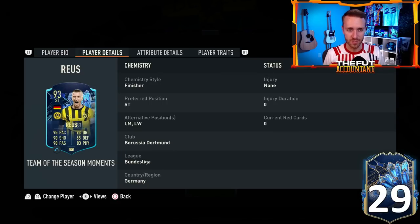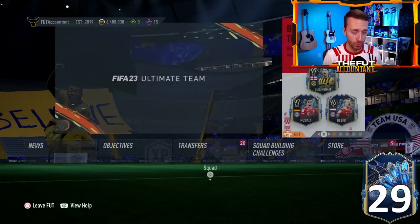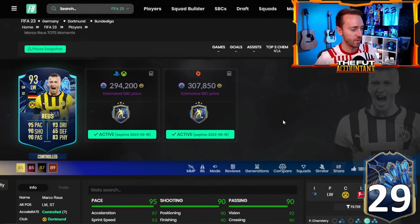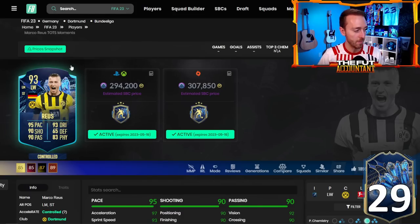He can play striker, left wing, and left mid, with really great stats. I've chosen a finisher chemistry style to make him explosive in his Accelerate type. This SBC got a lot of people excited because A, it's Marco Reus, and B, the price is fantastic. Think about how much this would be on the market — probably 400,000 to 500,000 coins — because it is a really cracked card. And it's pretty easy to craft with all the high-rated Team of the Season cards we're getting.